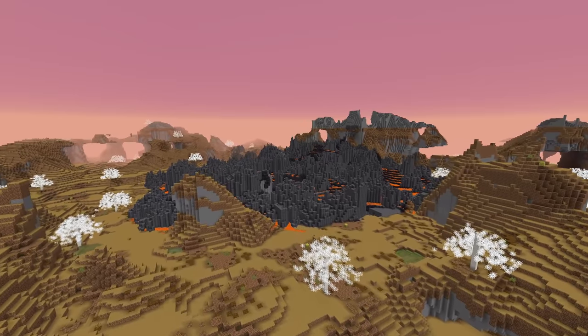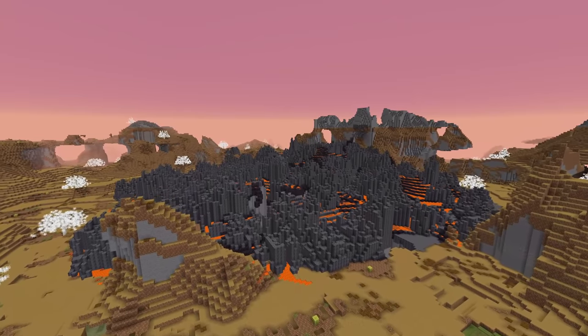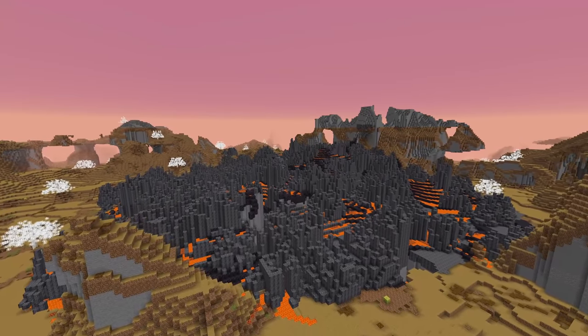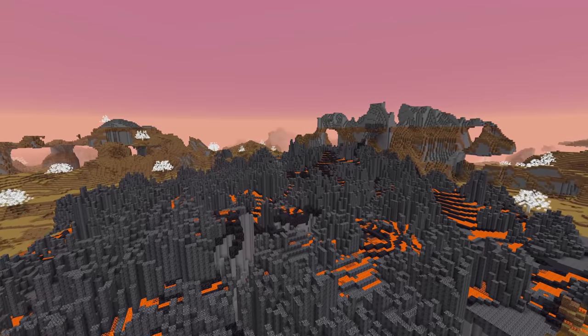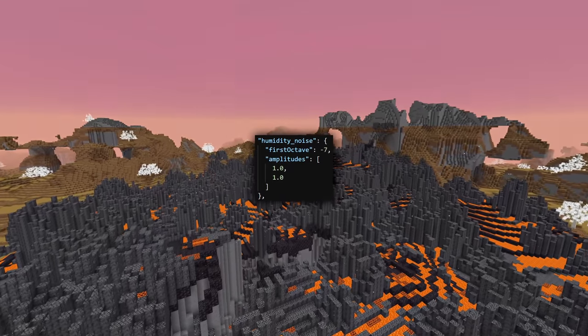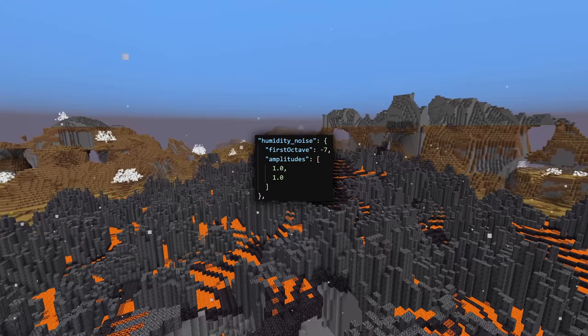As usual, there will be a link to the reference pack in the video description. For the multi-noise biome source, the noise parameters are now available and have to be specified. They are exposed as an object per noise type, and as parameters, each noise has a base, octave, and a list of amplitudes.